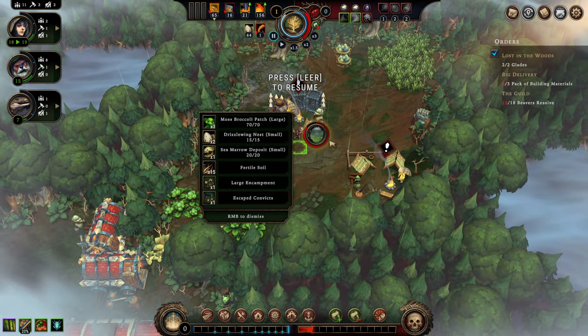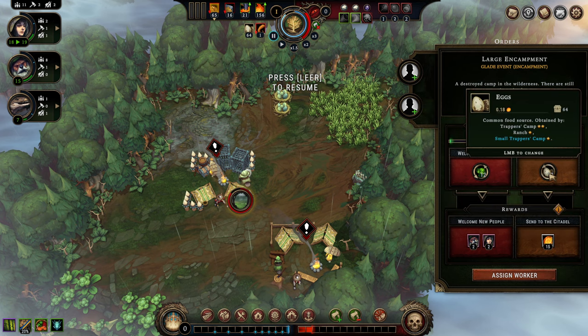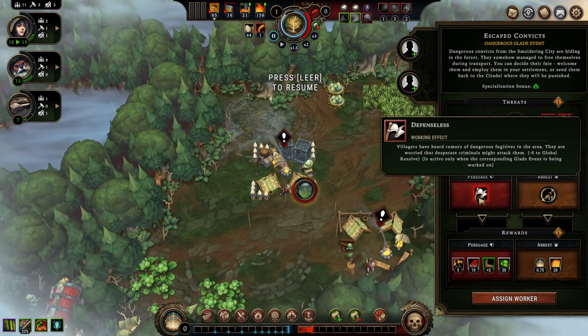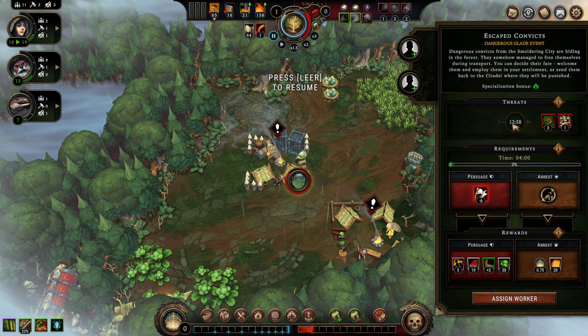This is the first dangerous glade — as you can see, there's much more going on here. We have two events: a large encampment where we can pick up new people or send them back to the citadel with food for an amber reward, and our first troublemaking event — escaped convicts. This event will produce a negative result if we don't deal with it in the next 13 minutes: we'll gain one impatience point and they'll destroy caches on the map.